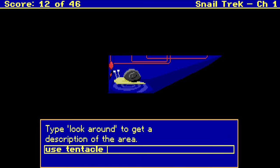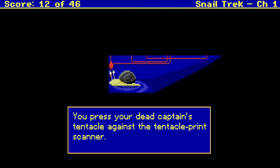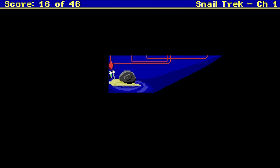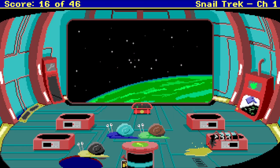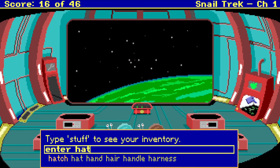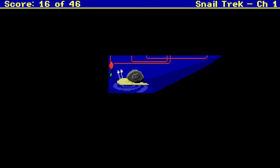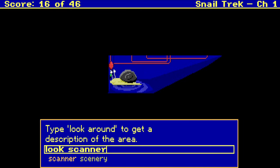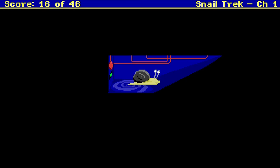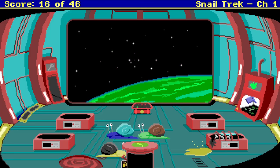Use tentacle. You press your dead captain's tentacle against the tentacle print scanner. The scanner light changes from red to green. It looks like it worked. Our poor captain — but at least her tentacle worked. Enter hatch. Look scanner. Just green. That's all it is.